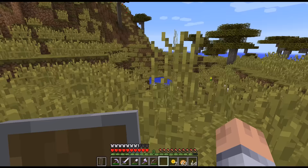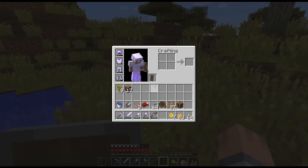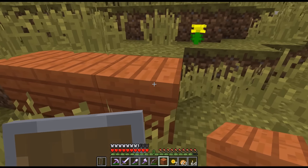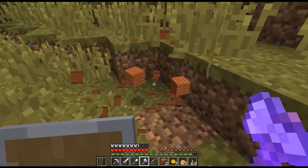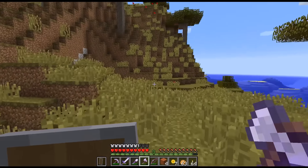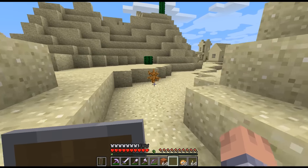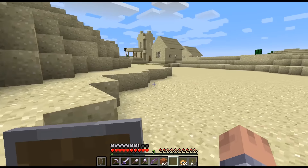How many saplings? Nine saplings is all I need to get started. The thing is that acacia wood — why I wanted it so bad — is because it's so pretty. I love this coloring. It looks really good. And together with spruce and birch, I think we can use that in our jungle theme a lot. I think that's going to give it a nice accent. Couldn't find any horses in the savannah, and I ran back to the village now. We still have plenty of daytime left.